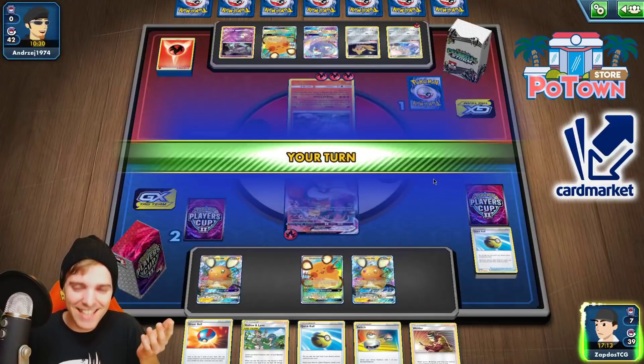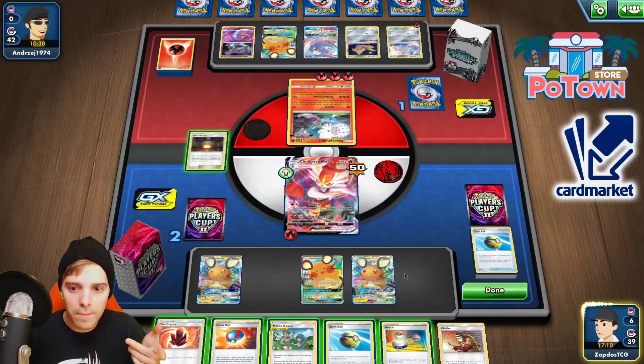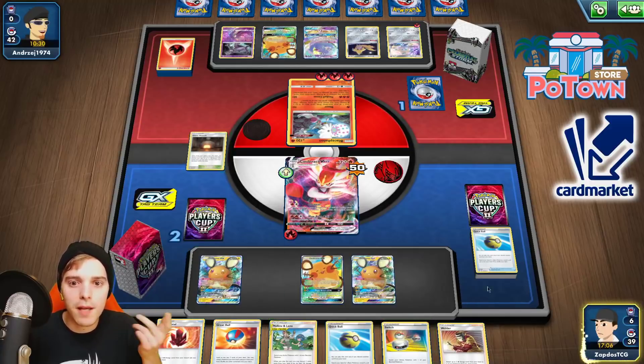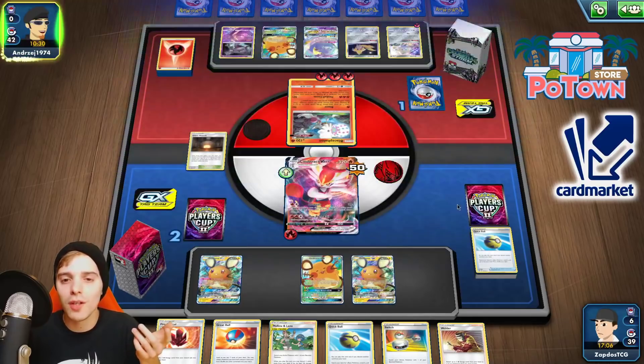This is turning out perfectly. Now I am ready to knock out the Blacephalon. Oh yeah, we could knock out the Blacephalon, but we just pass it out — that's how, strategically, you can win games.